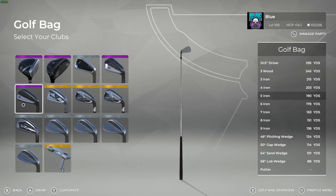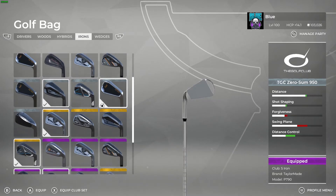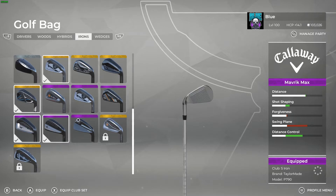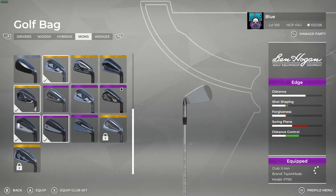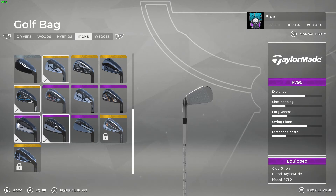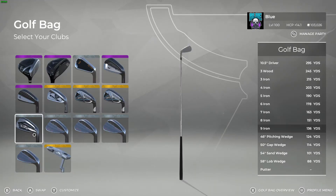For the five iron, I'm trying to keep that 12 to 15 yard gap range. With the higher irons — four, five, six — you don't want much forgiveness, because you're really slamming them and not usually going into approach shots. The TaylorMade P790 gave me the best gapping there, coming in at 190 yards for the five iron.